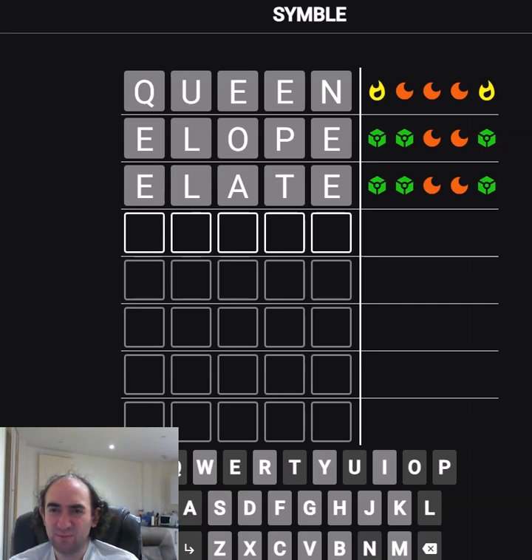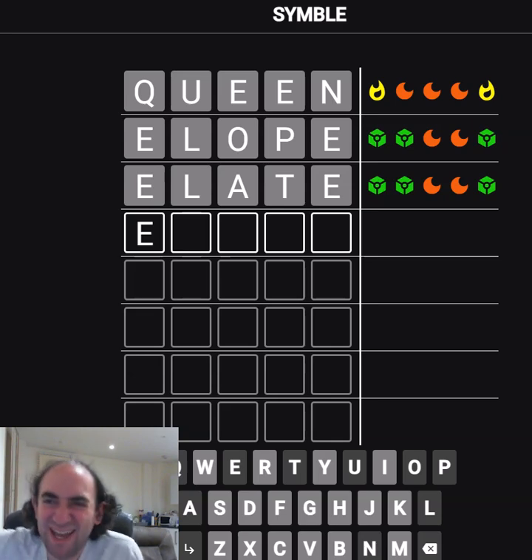Is there anything else that works? E-L blank blank E. Or E-L-I blank E? It can't be ELITE. That would have been a better try than ELATE, but the T is wrong either way. Not knowing what symbol means what in this game can be very off-putting, because I don't know for sure that ELE is correct — it's very suspicious. It probably has to be. I think that green cube probably means that the ELE is correct, but it's not guaranteed.